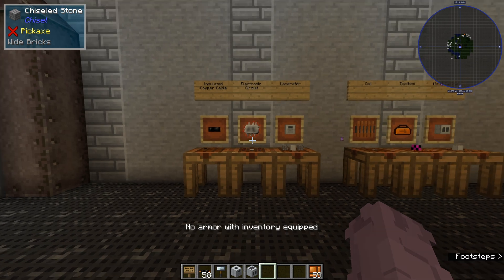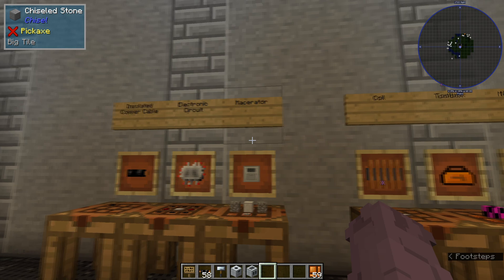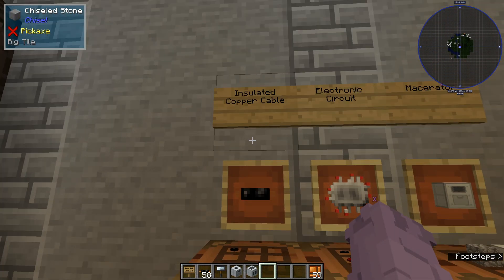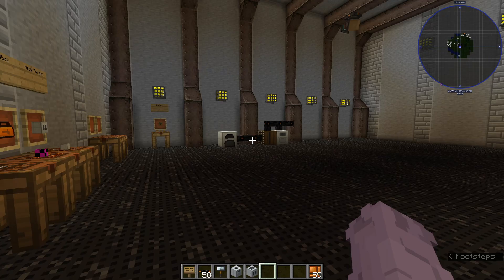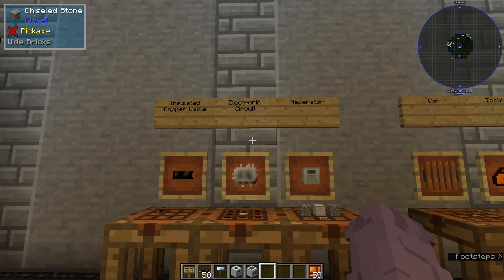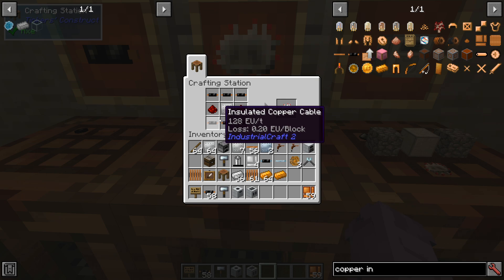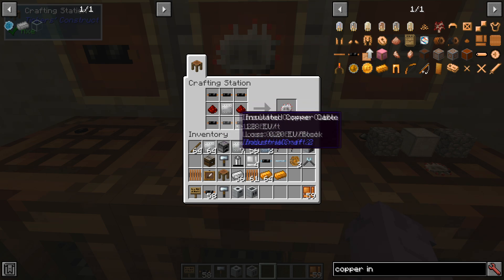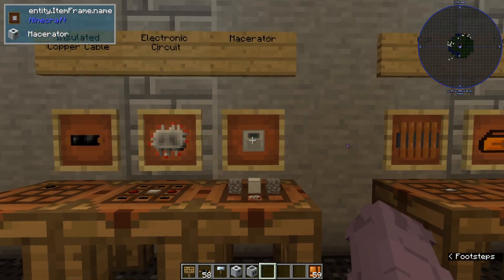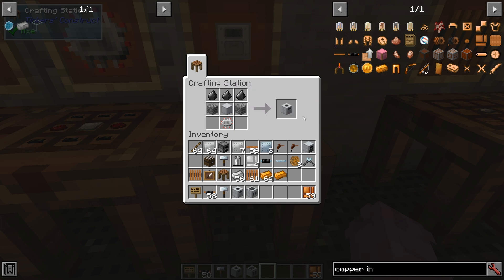Now that we've got our bat box and can store some energy, we can start working on some machines. First we're going to make a macerator. If you're not familiar with what this machine does, it's just going to grind stuff down, which is generally all-around useful. We're going to first start with making some insulated copper cable — that's just some copper cable and rubber, like we talked about earlier. Then we're going to use that to make an electronic circuit, which is six of those insulated copper cables along with some redstone and an iron plate. Make sure you have a good amount of these electronic circuits because they're going to be pretty common in a lot of IC2 recipes. Then combine your circuit with the basic machine casing, some cobblestone, and some flint to get the macerator.